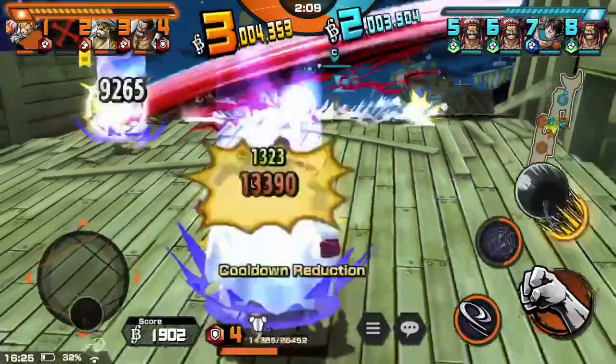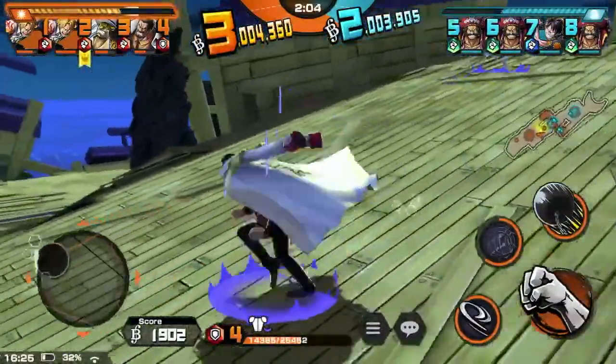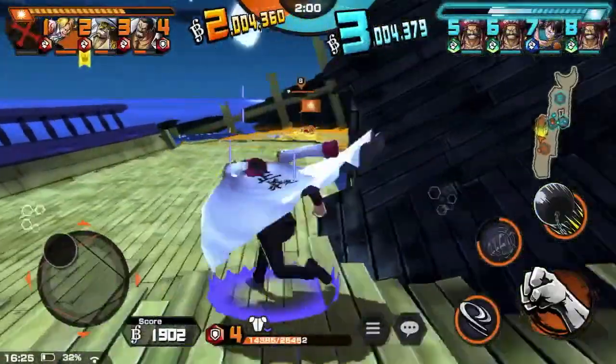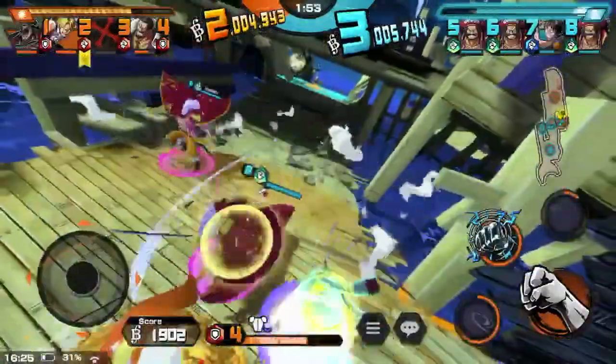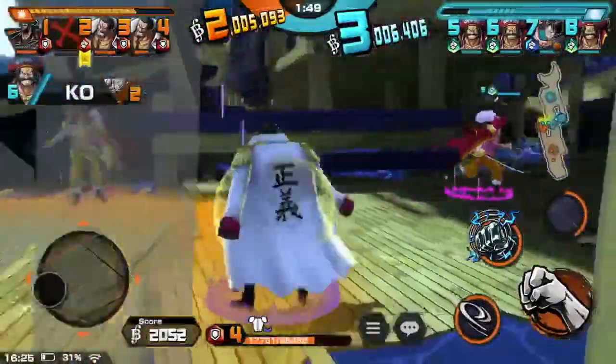Rogers outside of your Treasure area are going to do a lot of damage. Odins too, and Lofis are also going to do a lot of damage, but we'll get to that later. That skill one from that boosted Roger did 400 damage in your Treasure area, so you can see the difference is insane.